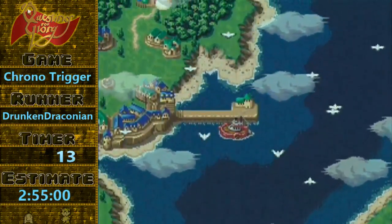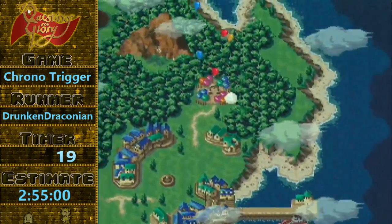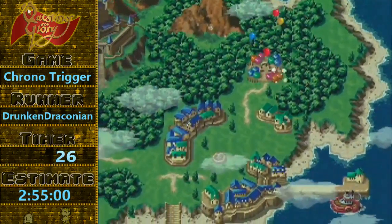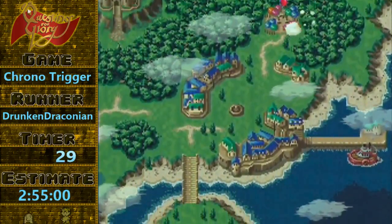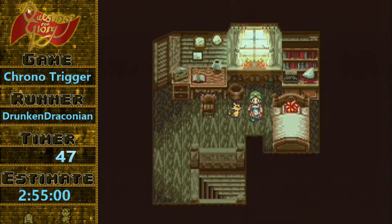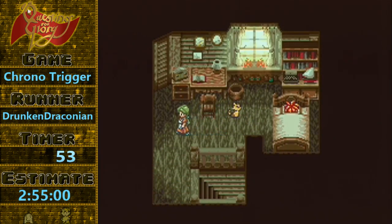RNG manipulation — it's something that scares a lot of people about this game. But really, there's only a couple fights where it's necessary, and a couple more fights where it's probably in your best interest to do it because it's actually easier than doing the fight. The RNG in this game has two main values: the battle value and the crit value. At the end of any battle, or when you start and load a new game, the battle value and the crit value are set to the same value between 0 and 254 or so.